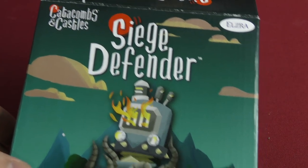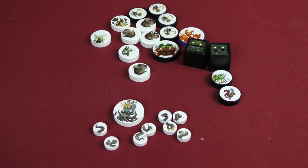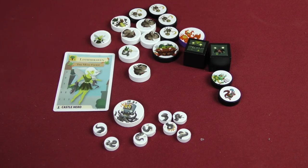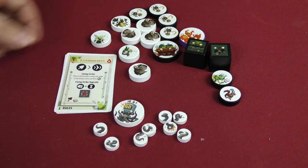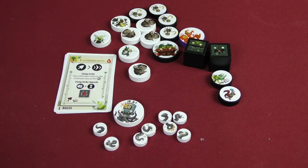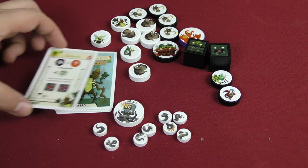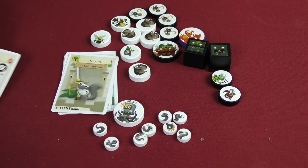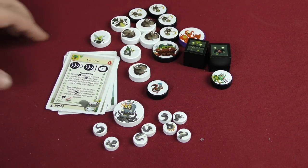First we're going to take a look at what's in Siege Defender. It just comes with some more stuff — you can use a lot of this in Catacombs, but it's mostly for Catacombs and Castles. We have some new heroes: the Fairy, who can do a flying strike, which is pretty neat because she can jump off the edge of the board. We have Quinachia, who has a chance to get more armor, which I like. And then Pedasal, who is my favorite of the new castle heroes.